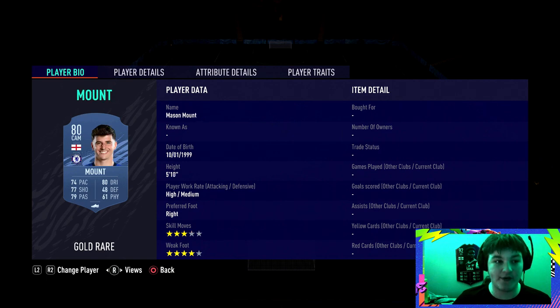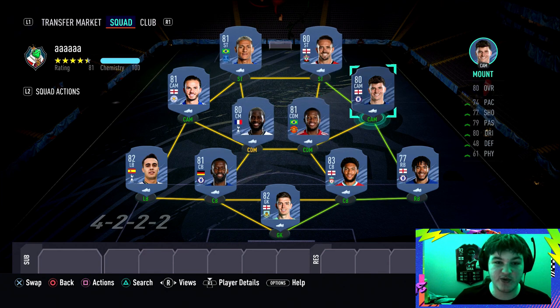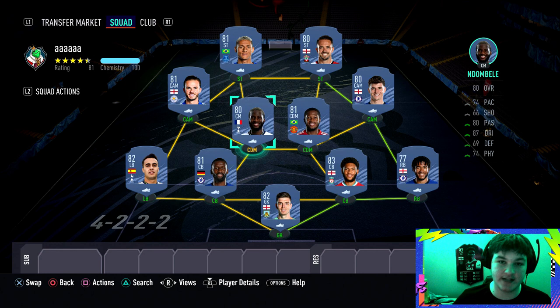At left CAM we've got Maddison with four-star weak foot, and at right CAM we have Mason Mount who's four-star weak foot. Maddison and Mason Mount are actually the only two CAMs under 82-rated with a four-star weak foot. We've made sure all four attacking players have four-star weak foot so you can get the assist and score objective done very easily. For example, Maddison assists to Richarlison, who scores — objective done for that game.